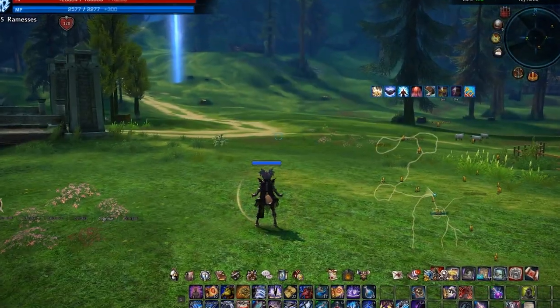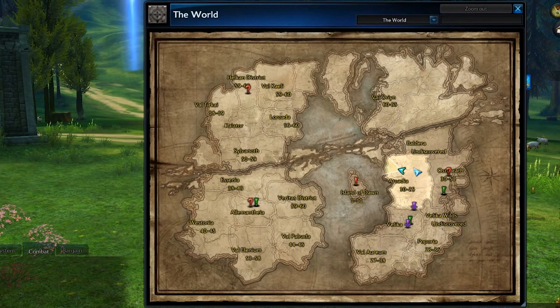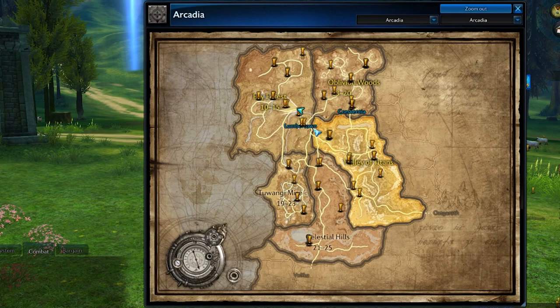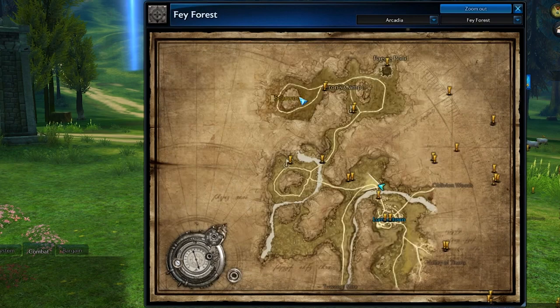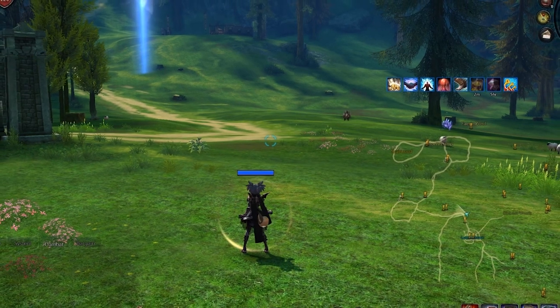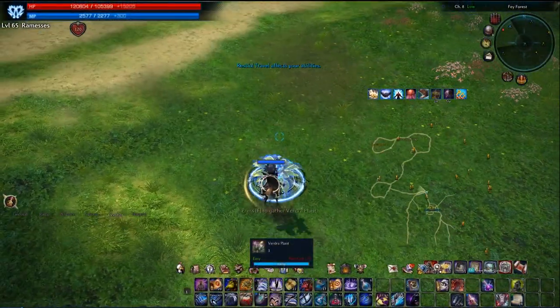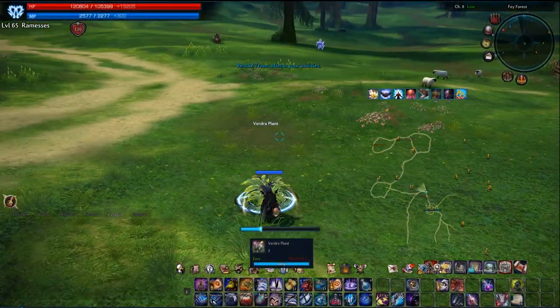By the way, this is where I am on the map. I will not be going over every single individual node in every single area — I will just be giving you a general idea of where to find the nodes. Of course, press F to gather.